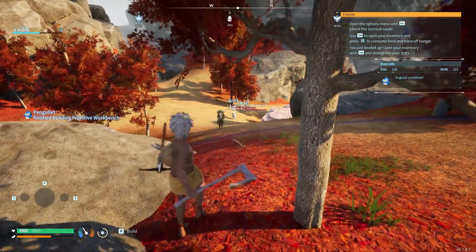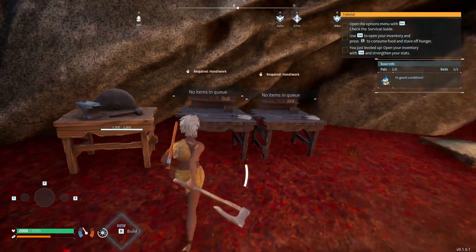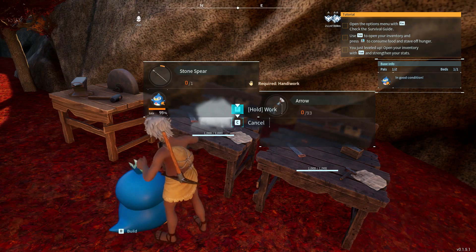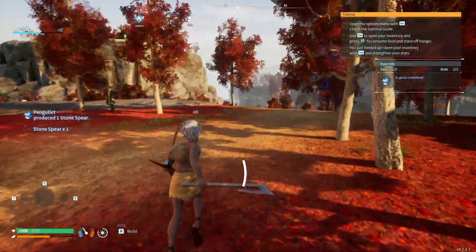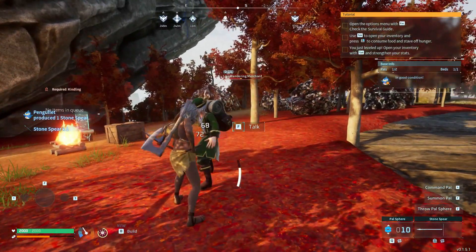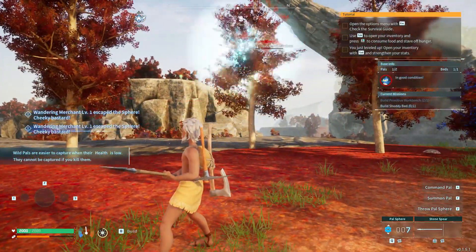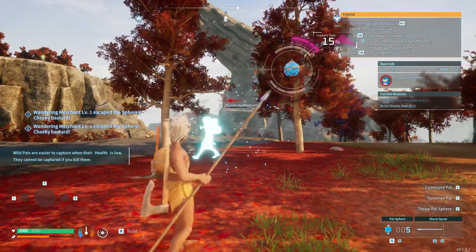Who even knows? See — that is exactly what I was talking about: a traveling merchant! Now what we want to do is get arrows going. First let's get the stone spear and then get the arrows going. Give me my spear — I'm going to go after him. Catch rate of 16%... oh, come on, this is going to be difficult. With Pangalit doing stuff around me, hopefully we can get it. We've got six Pal Spheres — let's do this.